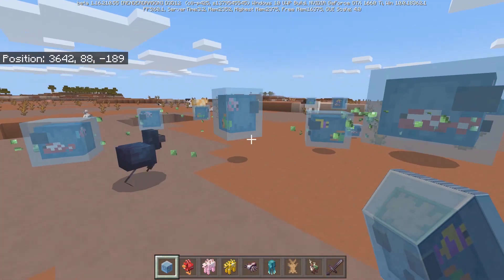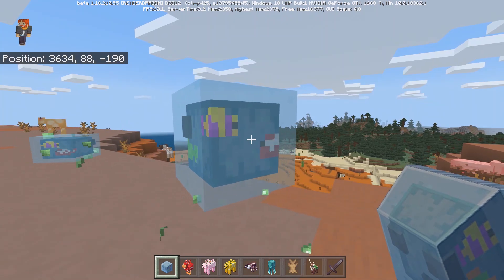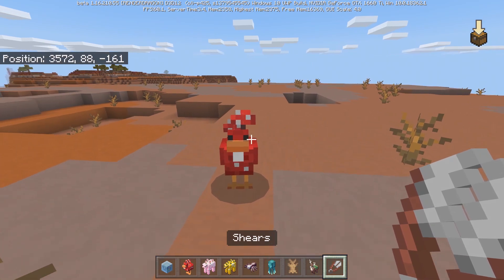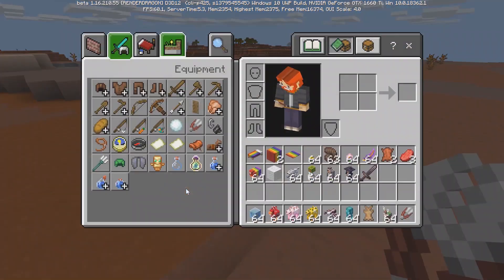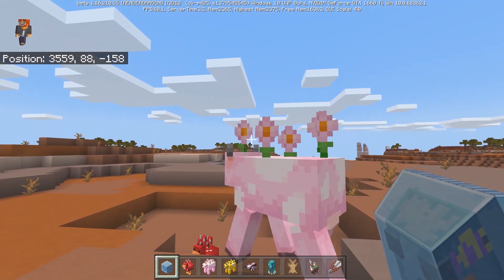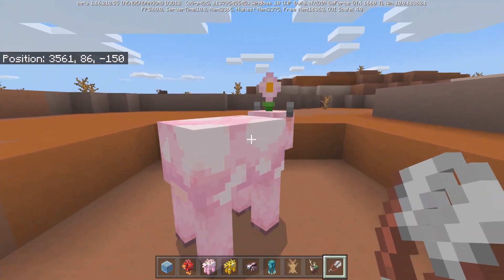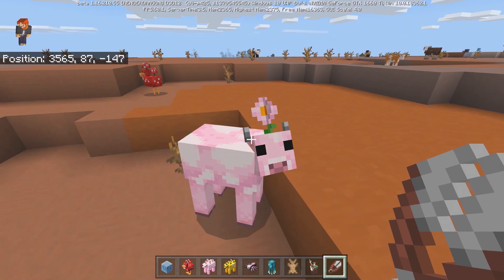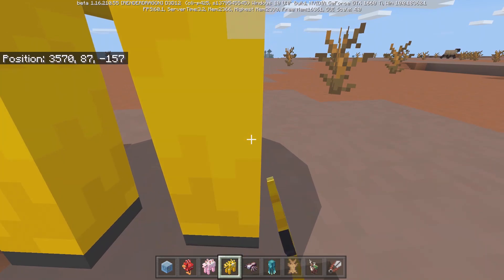Now we're on to the special mobs. We have the tropical slime — one of my favorites — he has fish going across him, he looks really awesome. Then we have the cluckshroom, which is a chicken with mushrooms on its head. I tried to shear him but you can't. We also have the moobloom, which is a mushroom cow with daisies around its back — you can interact with it to get flowers, but it doesn't transform back into a regular cow like a mooshroom would.